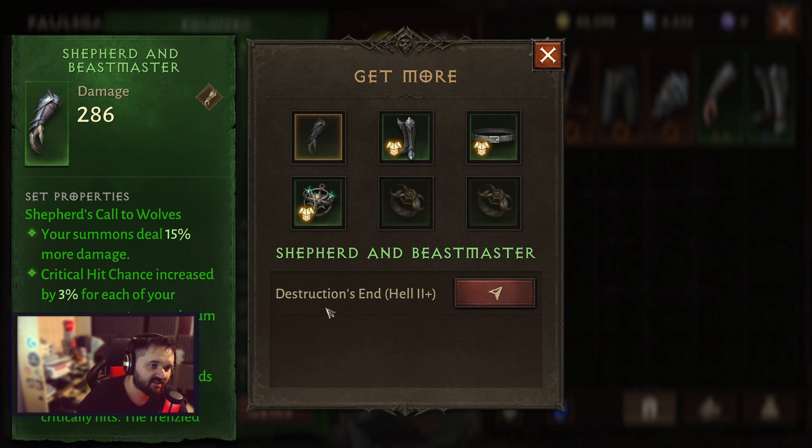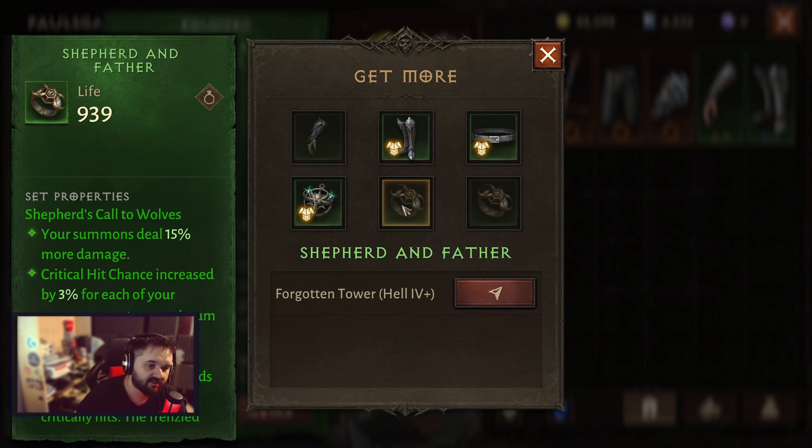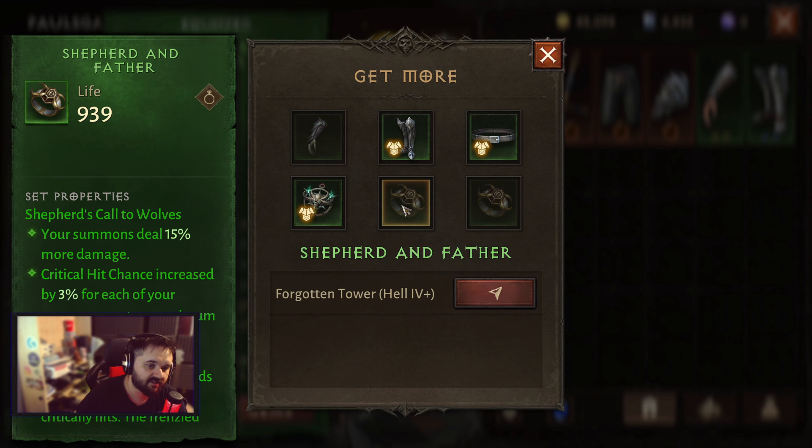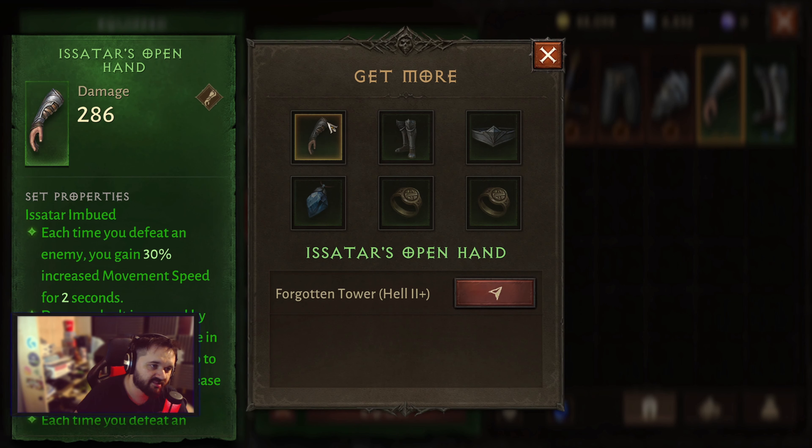Let's say I need the gloves of Destruction, and hell plus two onwards. Obviously the rings are gonna drop at four plus. This works for any set item, so it's basically just target farming your four-piece.